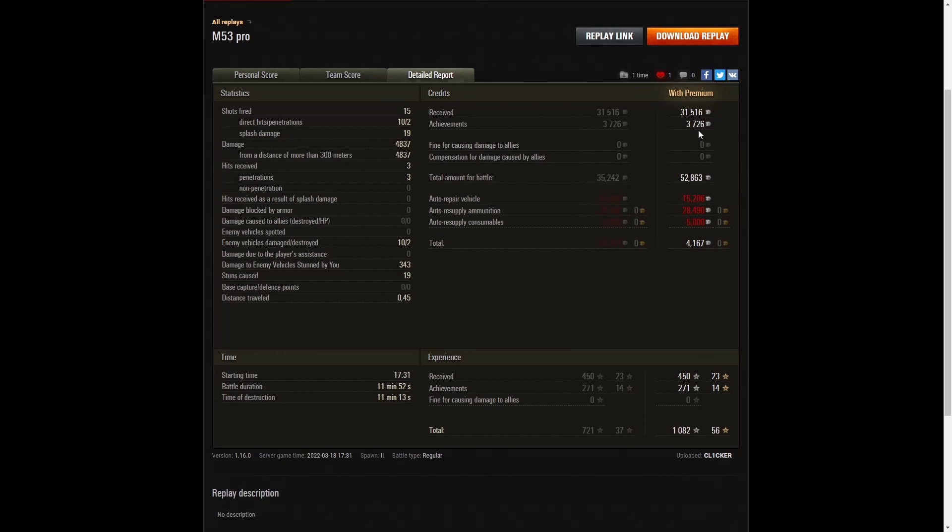3,726 credits for the Achievements Award — that's for getting a Battle Hero or an Epic Medal in a losing or drawn game. In fact he got both: an Epic Medal which was the Gwóźdź, and the Battle Hero was the High Calibre. 52,863 credits altogether, and after resupply of ammunition, repairs and consumables, he still came away with a profit of 4,167 credits. 450 base XP, 271 for the Achievements Award, taking away 1,082 experience points altogether.